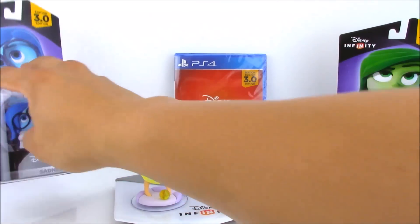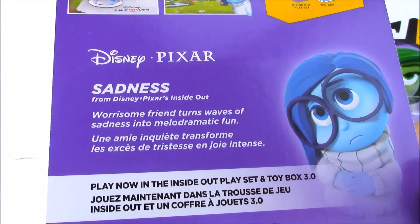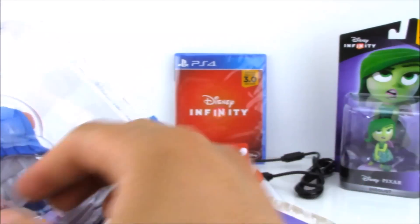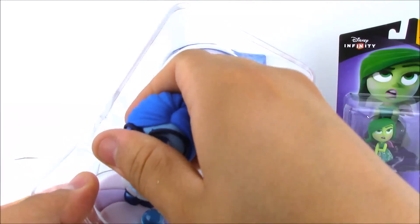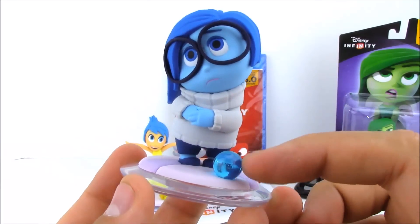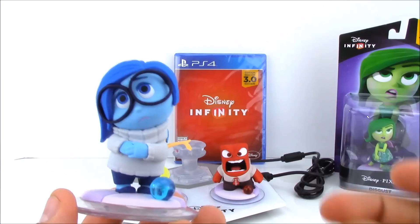We'll go ahead and add her to the base station. Now let's open up one of our side packs — we have Sadness. Sadness is described as a worrisome friend who turns waves of sadness into melodramatic fun. Here's a closer look at Sadness. They did such a great job on her — she looks exactly like in the movie. Her glasses are on point, and her little pose too. It even comes with a blue memory ball on the base. You can see all the details from her sweater, her hair, glasses, and everything. She looks so sad.